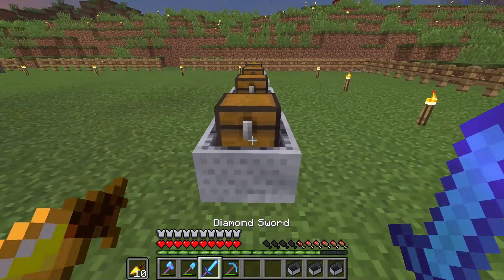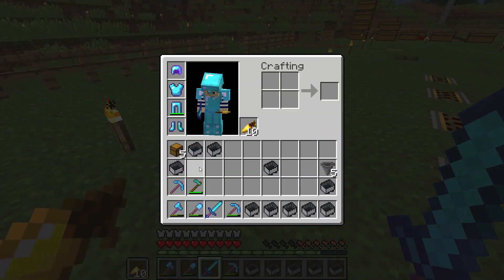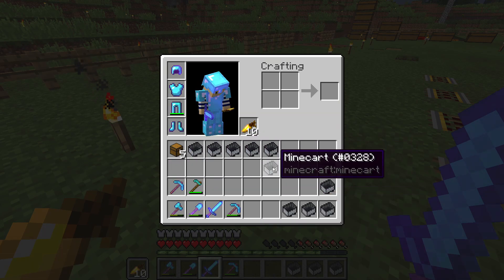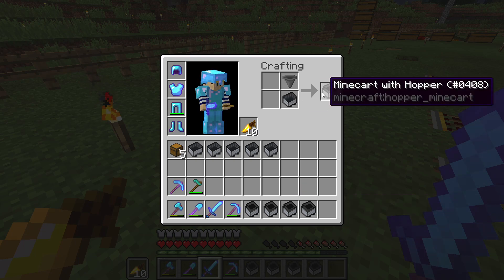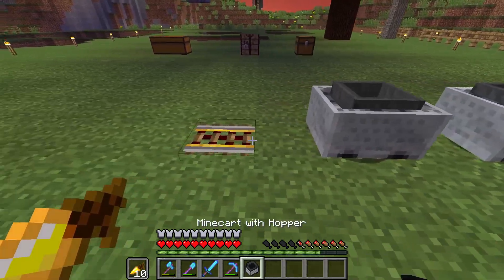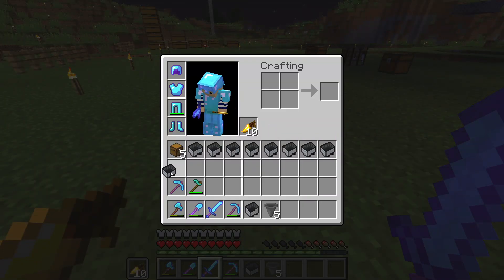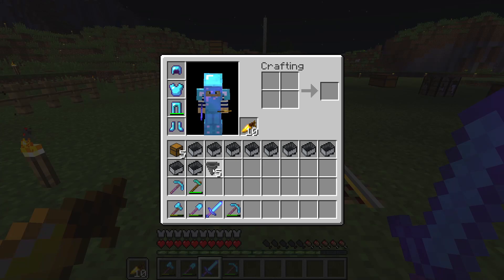We get five of each — it's apparently just the hopper and chest minecart. Chest minecart, chest minecart, chest minecart. And this should result in hopper minecart according to the wiki. One two three four five — there we go, those are the two variants. Great start to the episode.